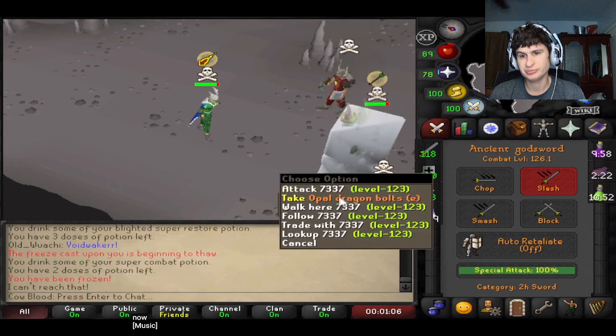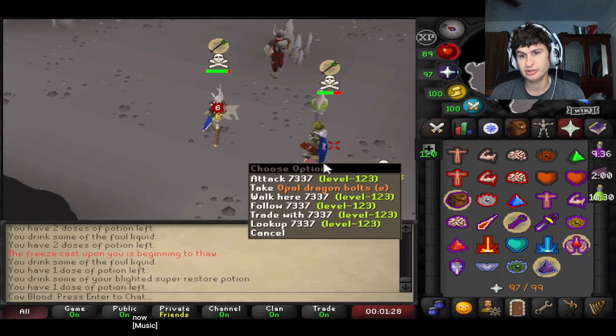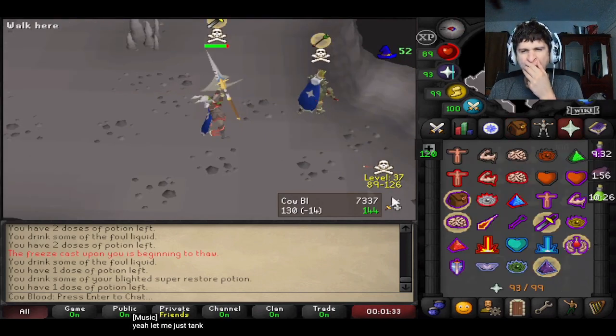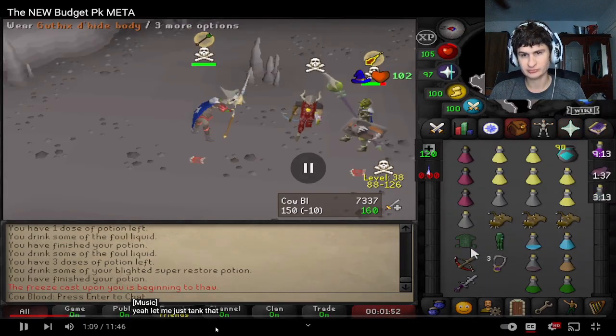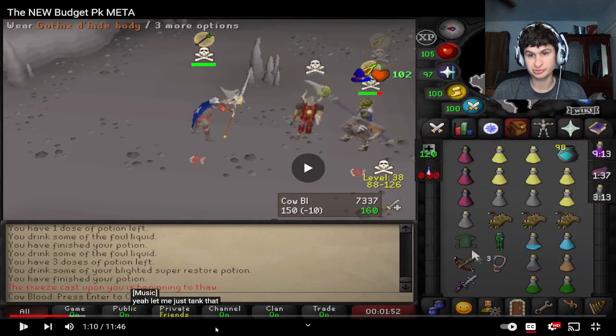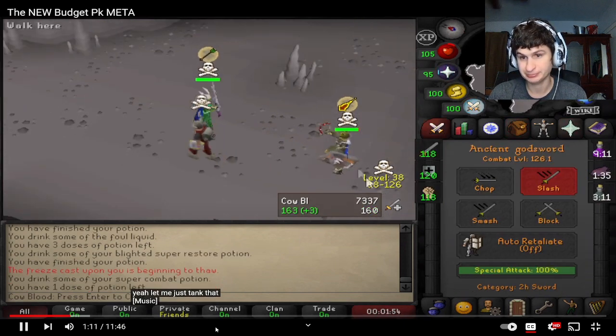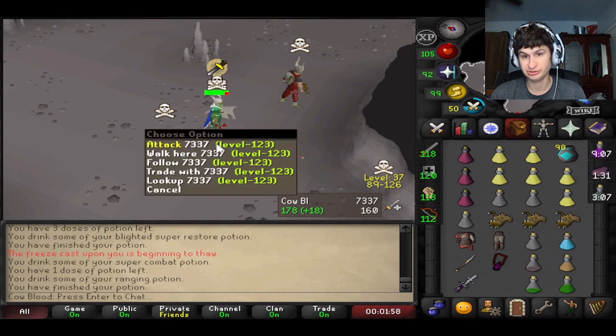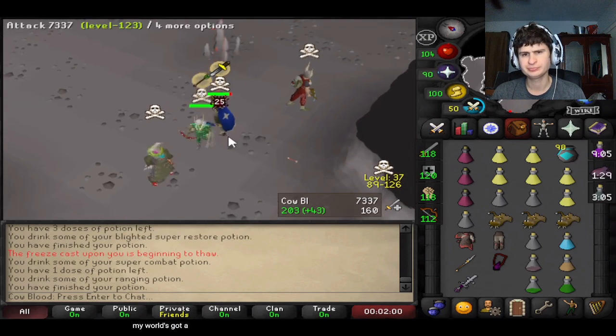It's a huge improvement because the new armor does give a lot. Yeah, just tank that — that was good. Now he has zero percent special attack. He's got the ancient god sword as well — good to get the healer.